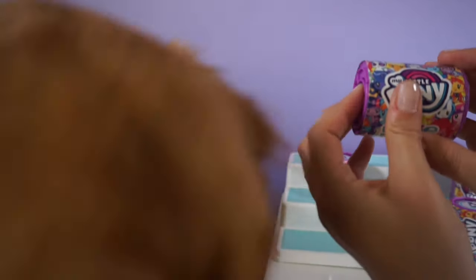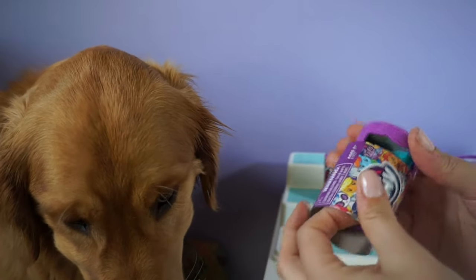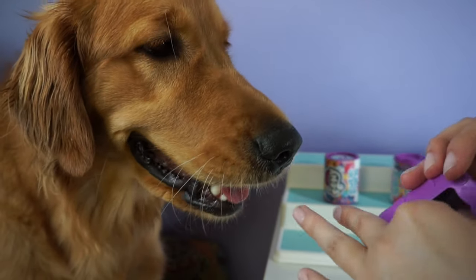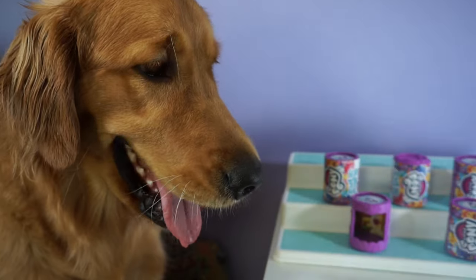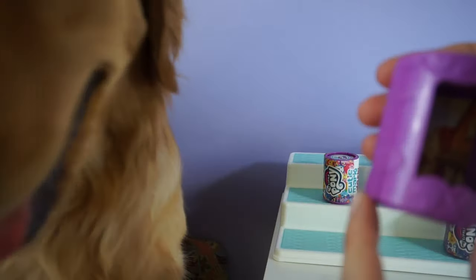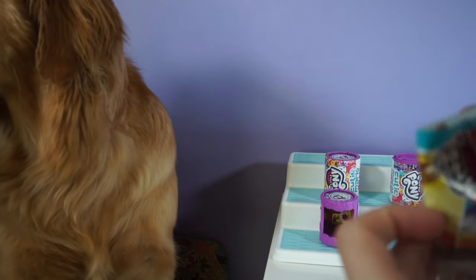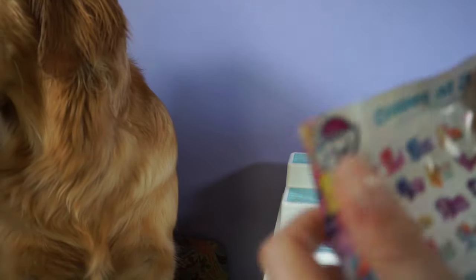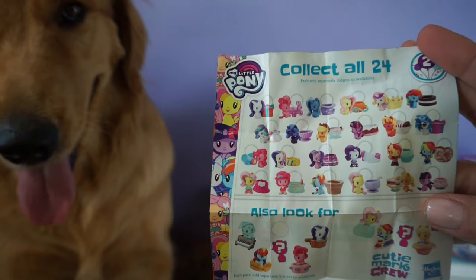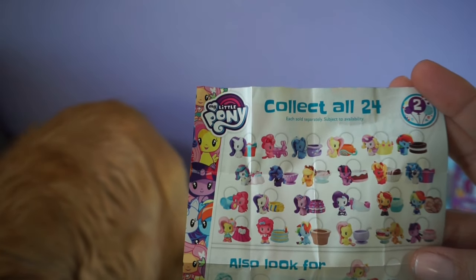Maybe this is the best one. So let's see what we get in here. Take the blind bag out — I think we get a checklist. Let's just take a look. There is a little town scene inside. I don't know if that matches the pony or not. There are 24 different ponies you can get, and it looks like they come with an accessory.